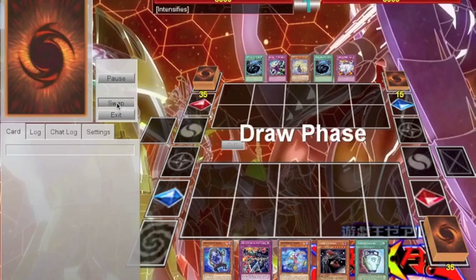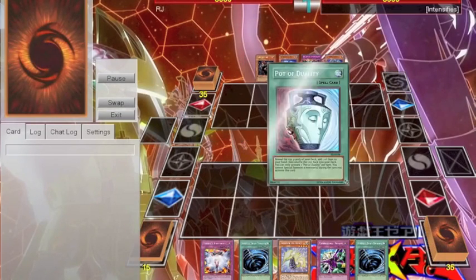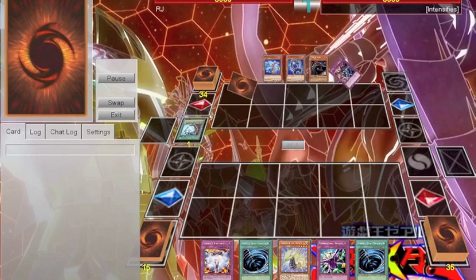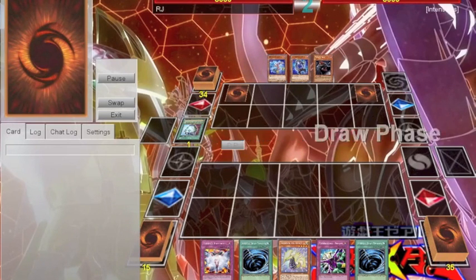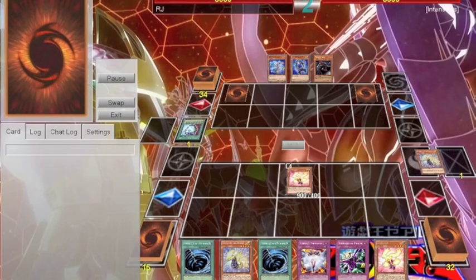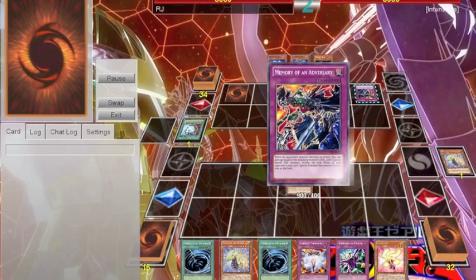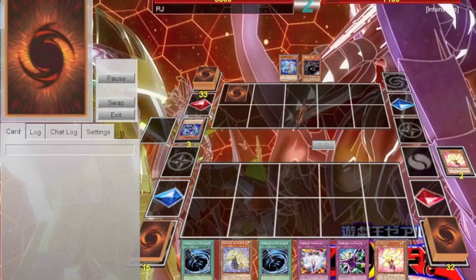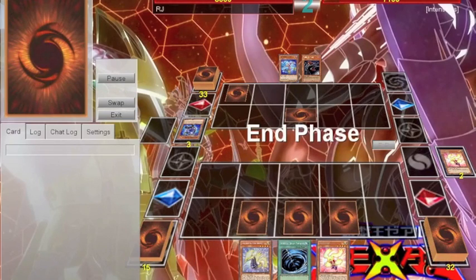So the next duel was versus Ghost Trick Monarchs, and he was playing a couple of unconventional cards, but this is just another demonstration of how ridiculously good Vanity's Emptiness is in this deck. I open with two Thunder Seahorses, which isn't ideal, but it is still pretty good, especially considering that I have Vanity's Emptiness and another defensive back row. I go for the standard Sishunder play to add the Thunder Seahorse back to my hand.